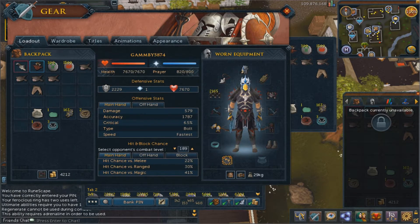They're weak to bolts so you're going to want to use ranged and essentially just wear the best ranging gear you can, of course with your slayer helm and your Ava's device, whichever you have, as well as a ferocious ring.